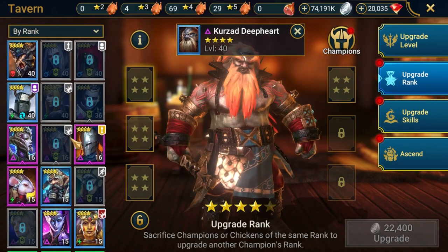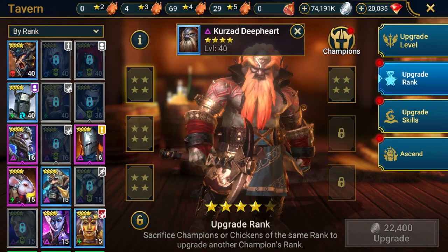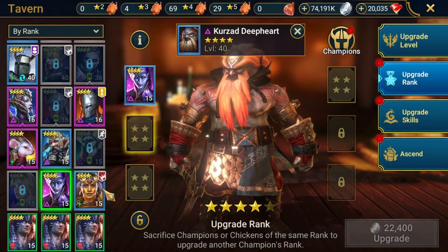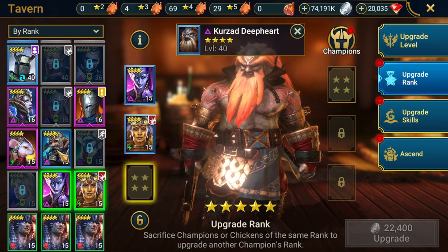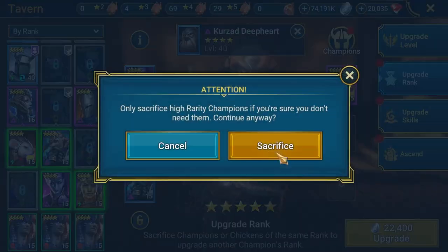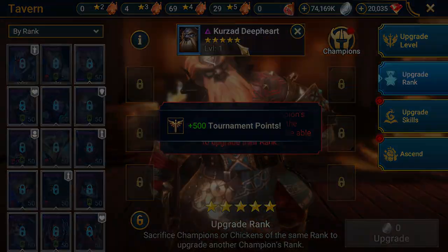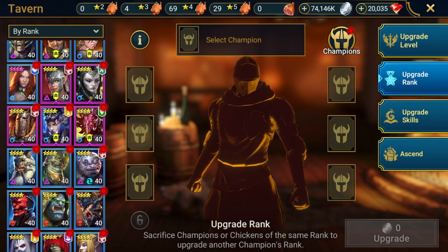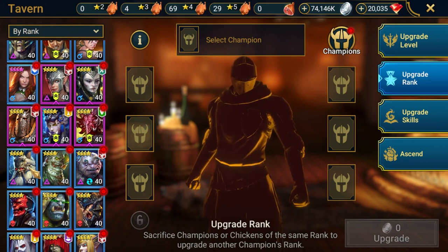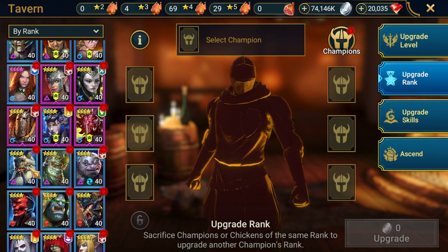Once I've selected a level 40 4-star that I want to rank up to 5-star — either as a champion I'm developing or as food — I will feed in the 4-star 15s into the mix and end up with a 5-star level 1. Ordinarily I'd be using the same food shown throughout, however I'm running low on space, so some champions I had originally ranked to 4-star 40 as potential future content I'm now going to use as 5-star food.